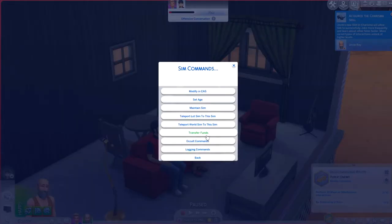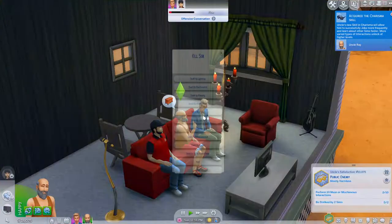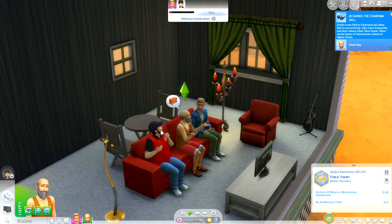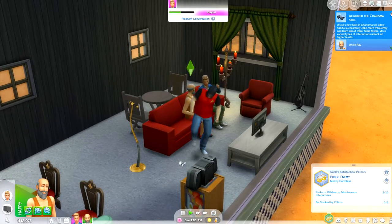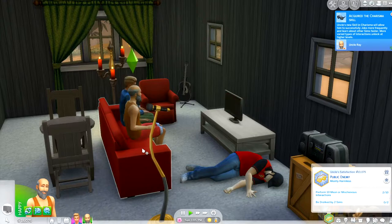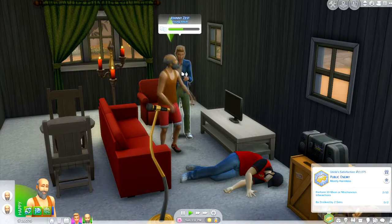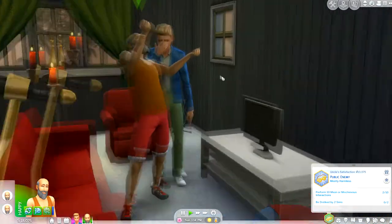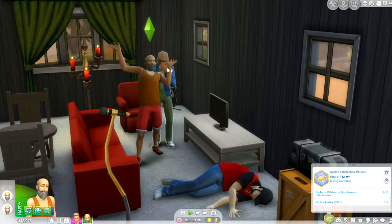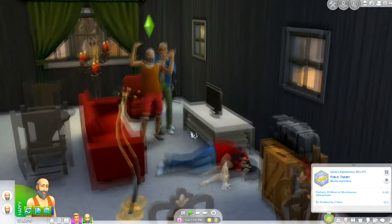Uncle Ray is going to go over there and meet this pizza guy. Why is he in the house with us? I did not invite this guy in. We might as well share some conspiracy theories and goof around, and we're not going to apologize. Maintain sim? Kill sim? Mark for death? I feel like Uncle Ray could anger him enough to kill him. Death by anger — is he going to die? He just had a heart attack. Oh my God. Ray, what have you done? Where did I just get all this random money from?